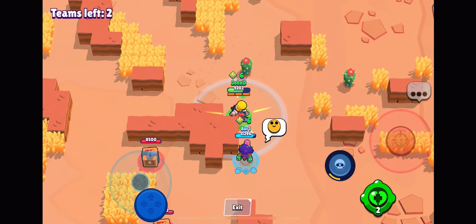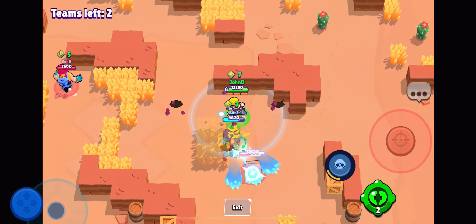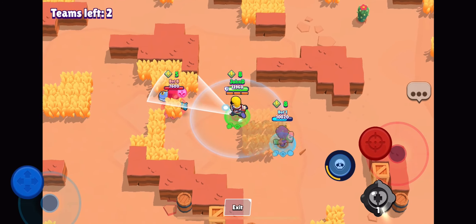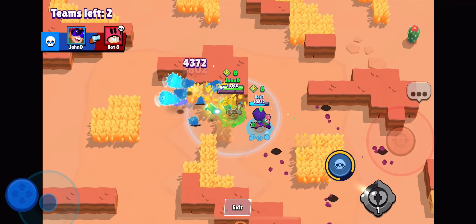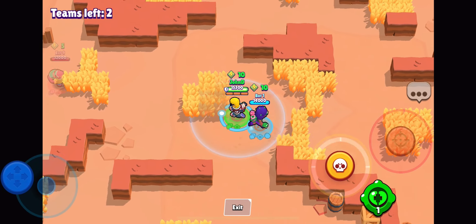Where are the final two brawlers? There is Grom — coming, Grom. Just kill Rosa. Where is the other brawler? You can't hide for long. It's Doug. Come here, Doug.